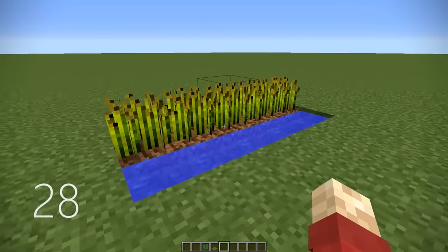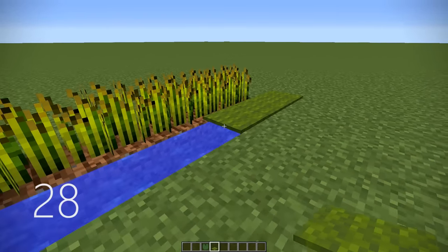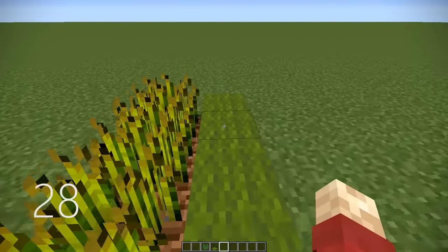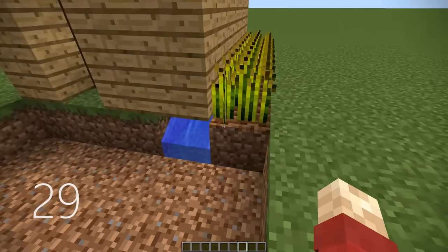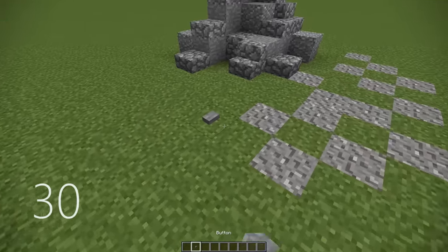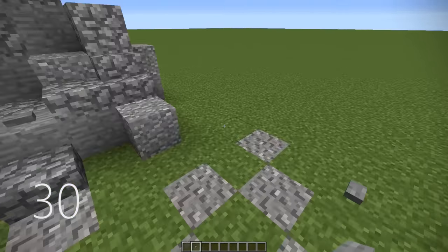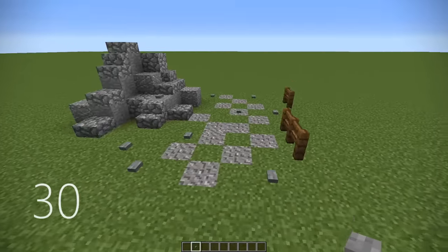Number 28, most of you probably know this already, but if you have a farm, you can place carpets over the top of the water, or lily pads on top of it as well so that you can walk along and not drown in it. Similarly, at number 29, you can hide the water underneath one part of the wall of your house. Number 30, you can place buttons on pretty much any surface along a path or on rocks to look like little pebbles — it's a very neat detailing technique.